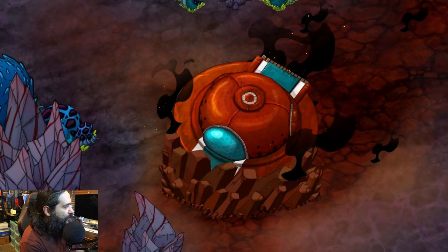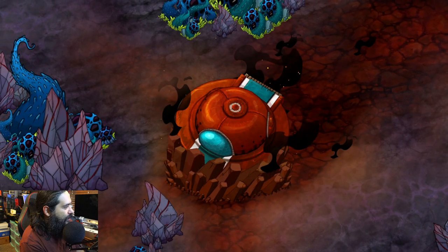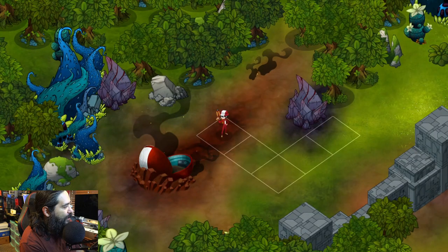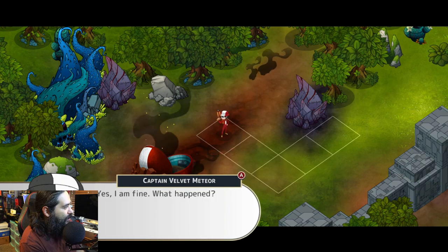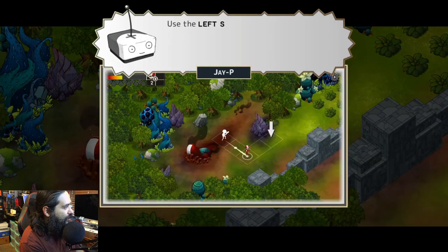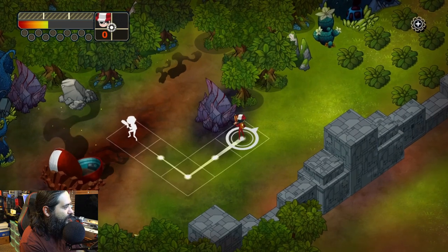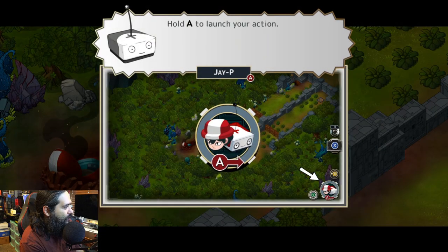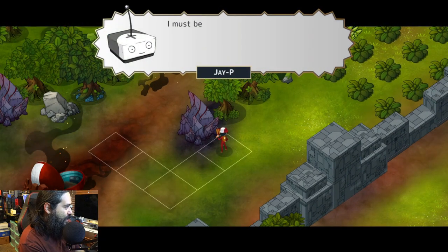Here we go. I like the artwork. So this is a tactical game — I'm not too good at tactical games, but I think this one I can pick up. Captain, do you hear me? This is JP. Are you alright? Yes, I'm fine. What happened? Looks like we're crashed. Left stick to move, number of tiles — okay, basic. You can undo your move by pushing B, hold A to launch your action. It's kind of like Mario Rabbids.